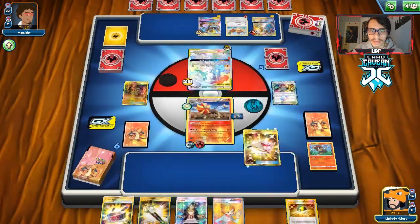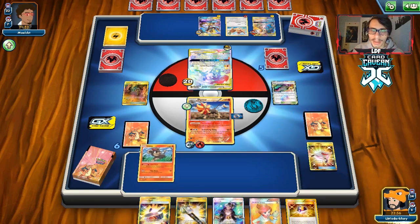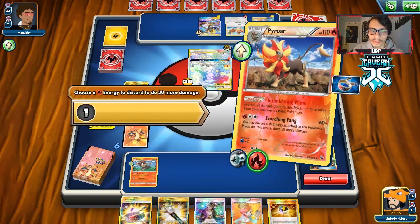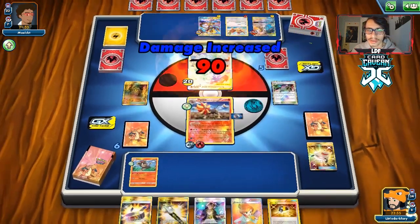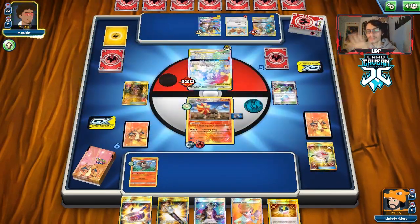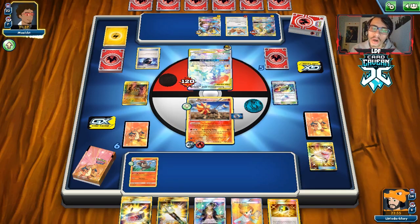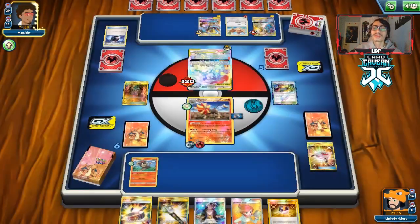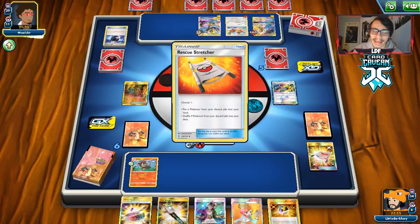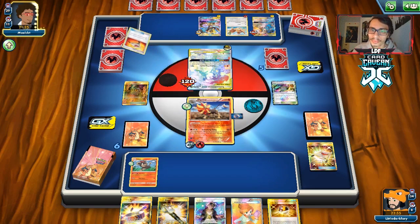There's a Stretcher — we get back Litleo, which we might as well do since we'll probably want another Pyroar in play. I could Juniper with VS Seeker, but we'll just keep attacking. We sit on this hand — it's fine, we'll wait and see. There's a Battle Compressor. We'll finally see if he's playing the Ho-Oh build — he isn't. He does Battle Compressor away a Poipole, so my suspicions were correct: he does indeed play Naganadel.